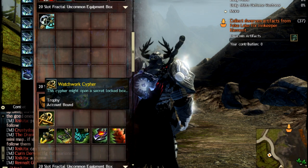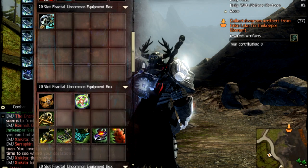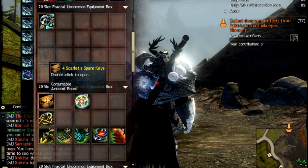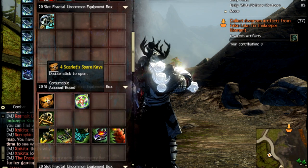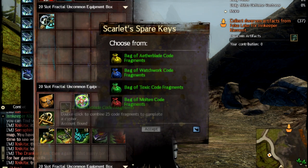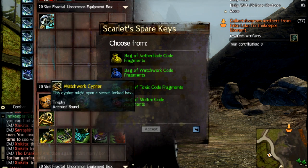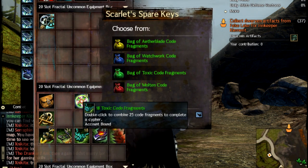You do not need another 50 Power Core Fragments for re-entry. Once you've completed or failed Scarlet events, you will be getting Scarlet Spare Keys, and these give out more fragments for you to make into Cyphers. So we're going to go ahead and pick one for whichever fragment type we have the lowest count of.